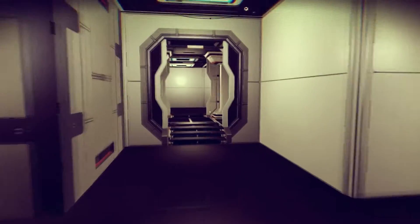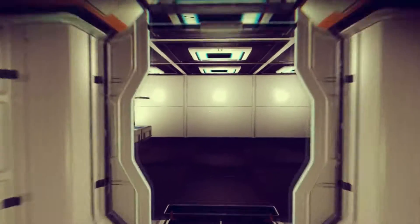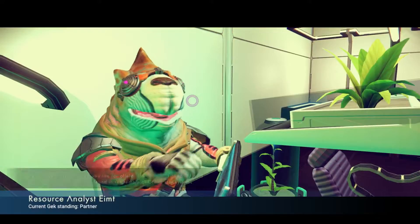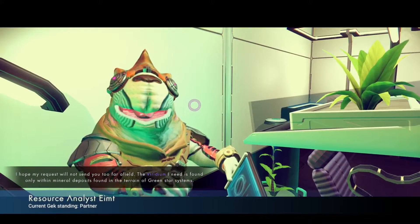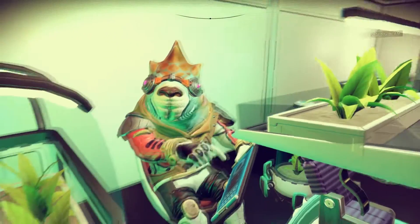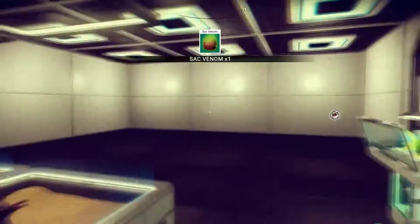We've got plenty of space, so we can go over and say hello to the farmer — you're the only person left now with active quests. Yeah, we've got to get viridium from a green star system. And just for a bit of extra cash, grab a sac venom.